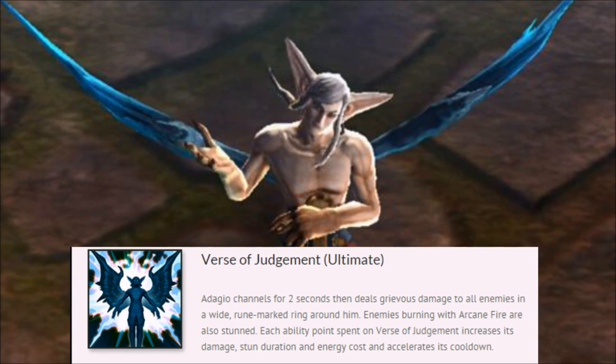For the final ability on Adagio, we have the Verse of Judgment — his ultimate. Adagio channels for 2 seconds, then deals Grievous Wounds, which prevents healing from Lifesteal or Crystal Lifesteal, and it's a massive AoE stun — but only if enemies are burning with Arcane Fire. That's something I forget a lot on Adagio. It's really important to put his A ability on yourself first, and then pop his ultimate. It applies so much pressure and can really turn a fight.